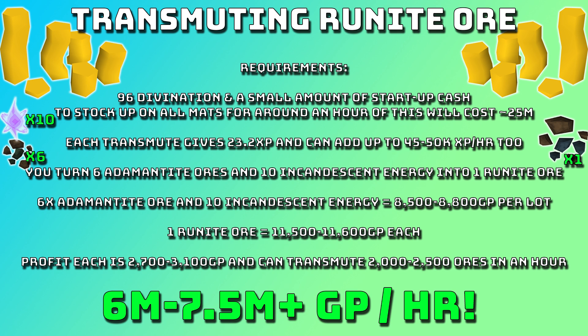Each transmute gives 23.2 XP and can add up to 45,000 to 50,000 XP an hour for divination as well. So it's not even a slow way of training divination because divination is slow rates anyway. All you do is turn 6 adamantite ores and 10 incandescent energy into 1 runite ore.